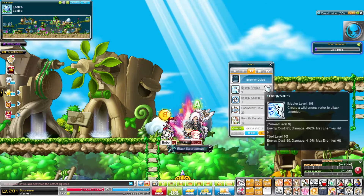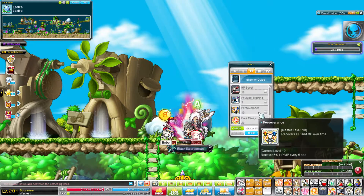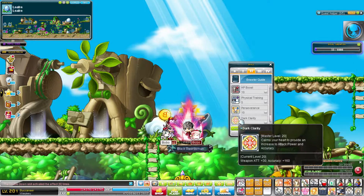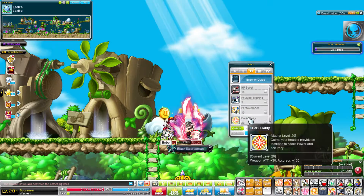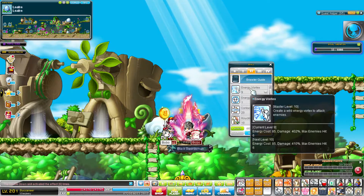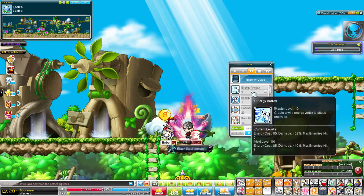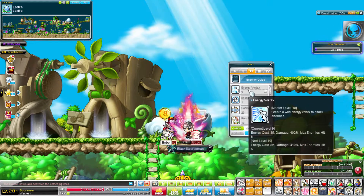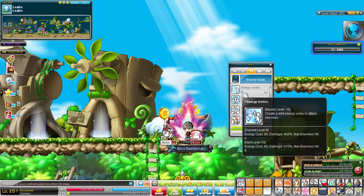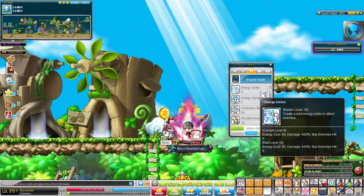Alright, next up is the second job. I don't think anything changed here — actually, wait, some things changed. Dark Clarity is now a passive — you can't even use it actively anymore. So yeah, Dark Clarity is now a passive. That's about it for the changes here. Basically, you shouldn't max out Energy Vortex. You max out everything but Energy Vortex. If you want to put skill points in Energy Vortex at the beginning, I suggest you put 9, so that way you'll know to put everything else first.